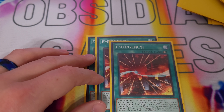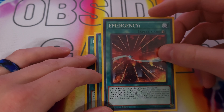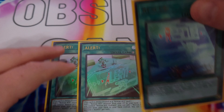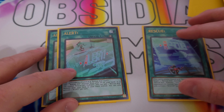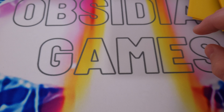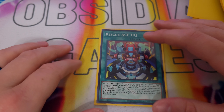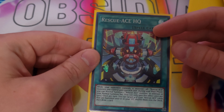You search Emergency off Air Lifter, then go Emergency to special summon Hive and tribute the Air Lifter, and then you can combo off from there. We play two Alert and one Rescue. I like having that search to get into those Rescue-ACE spells when I have Hydrant. Rescue is really just the monster revival — only comes up on my opponent's turn really, occasionally on my own turn. Then we play the one HQ — you really don't need to play more than one HQ. It's just good to shuffle back your Rescue-ACE monsters.